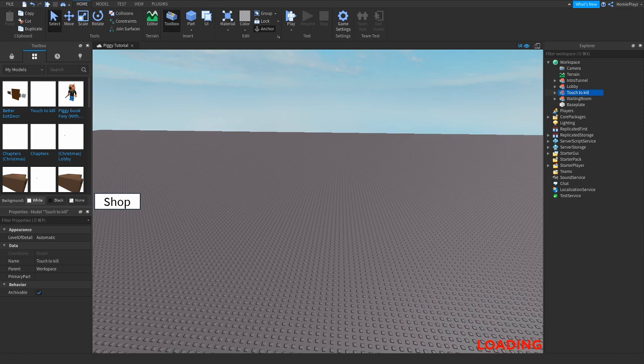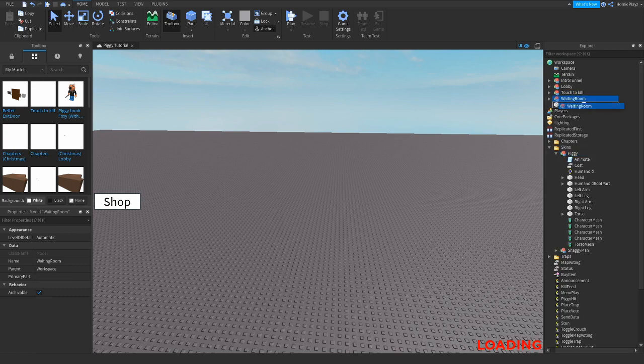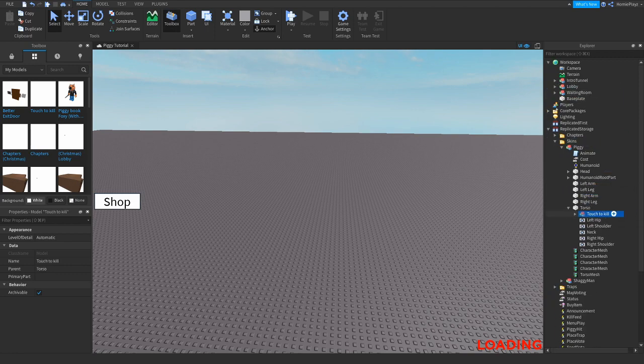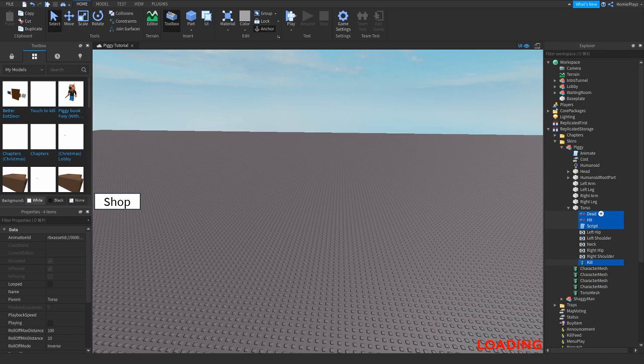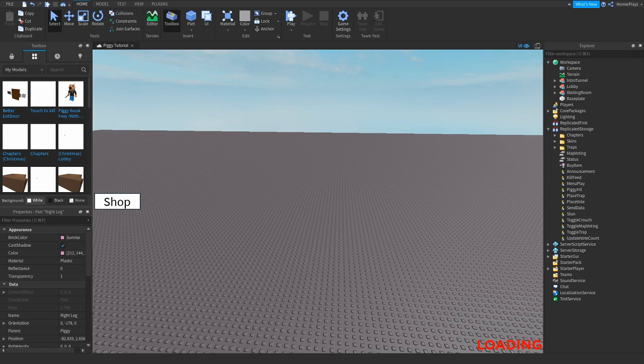When you get the model, take it to the skins folder in replicated storage and ungroup it in torso. Now your skins will have touch to kill instead of the useless piggyback. Go to sell storage tools and delete the piggyback.